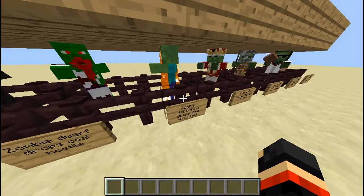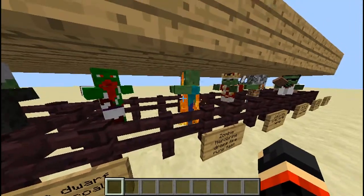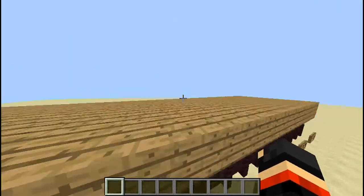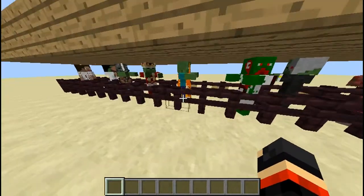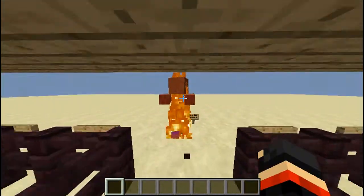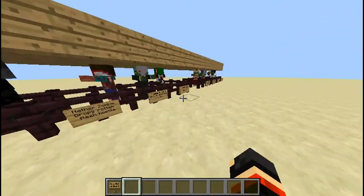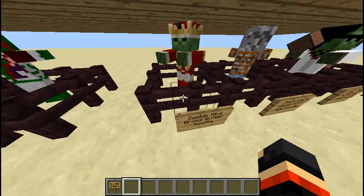You have a zombie hero Brian — he drops fire for some reason and he runs really fast. Right now he's not on fire, that's just how the mod creator created him. If I let him out he will run fast — see, he runs fast! He's so crazy.